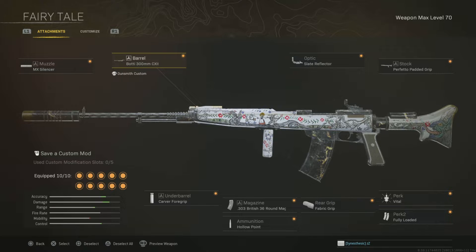Here's my loadout: Broody 300mm CCX-2 LL Barrel, Slate Refractor Optic, Protopad Grip Stock, Perk 1 Vinyl, Perk 2 Fluid Rigor Grip, 36 Rounds British Magazine, Hull Foil Ammunition, and Co-4 Grip.